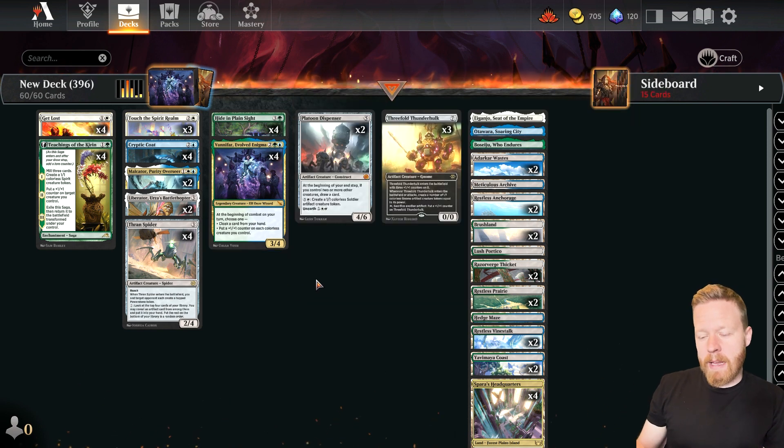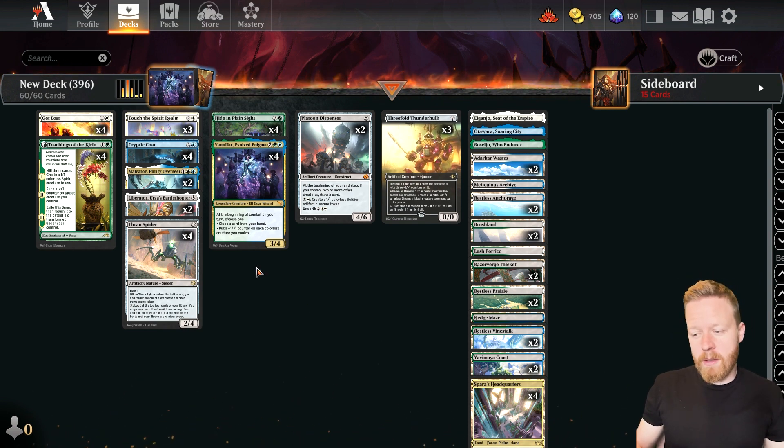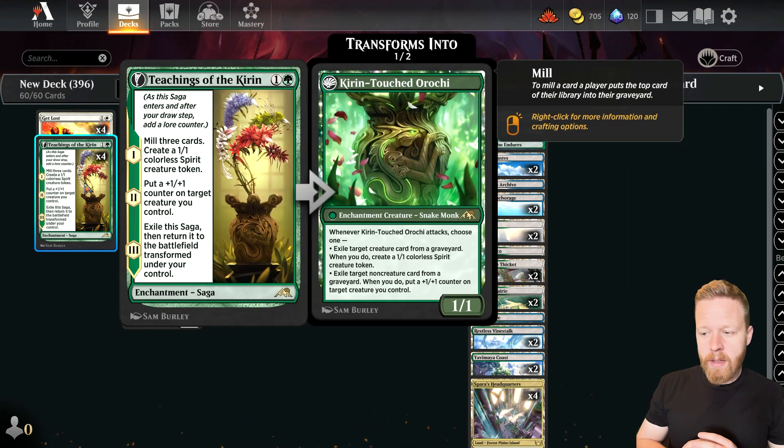This is like a Bant colorless deck. I'll go over some of the cards very quickly because there's some weird stuff in here. The main goal is to make a bunch of colorless creatures and pump them up. Get Lost is just for some removal. Teachings of the Kurin — two mana gives us a 1-1 colorless creature, puts a plus one counter onto a creature I control, then flips over and becomes a creature that can attack and make more colorless creatures. Something to do in the early game that also works with our colorless creature game plan.